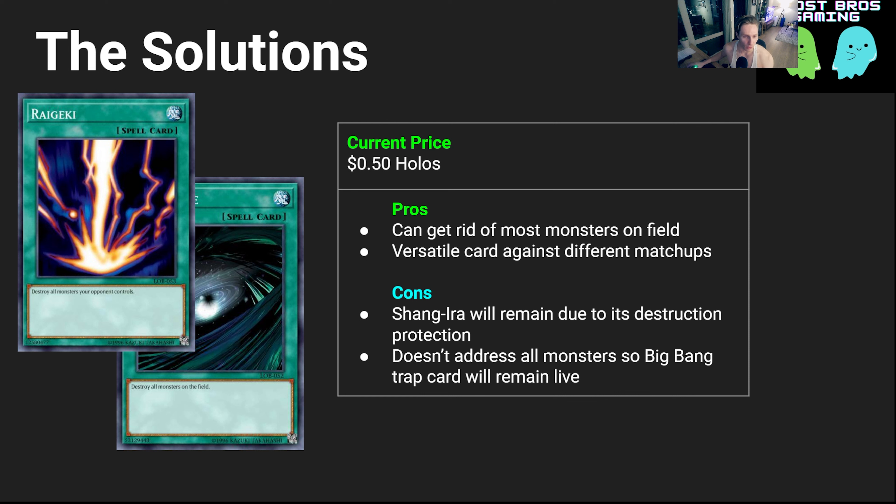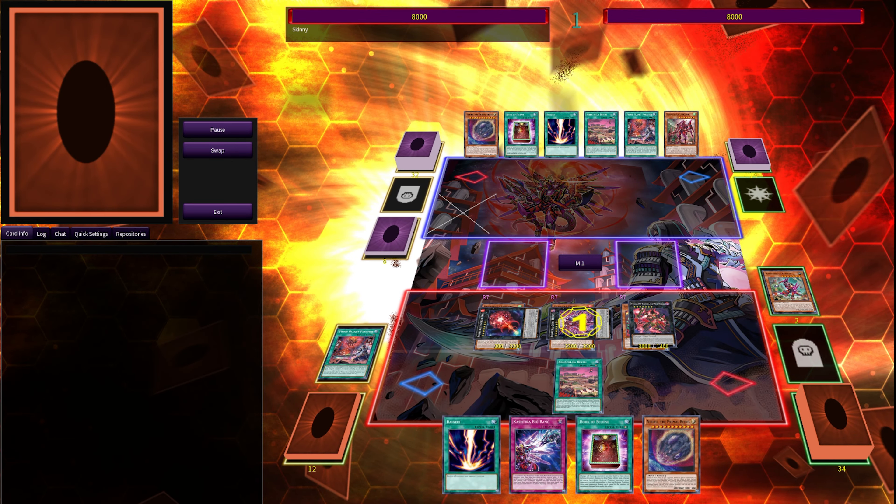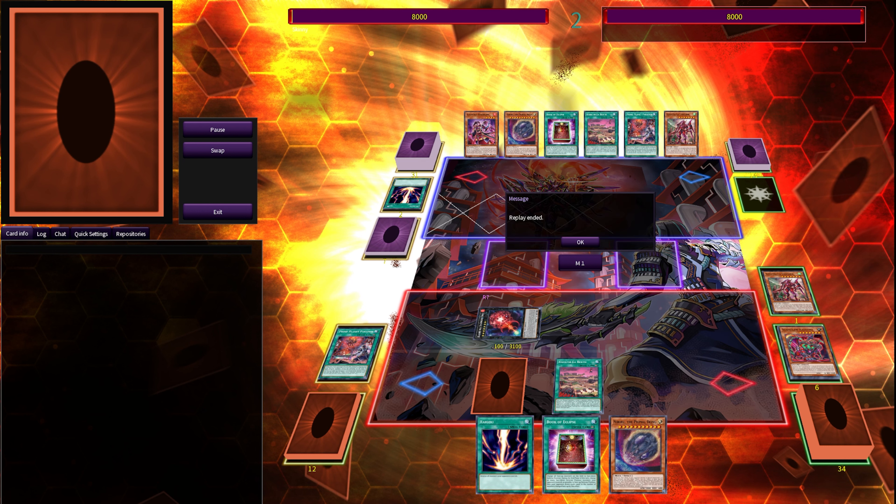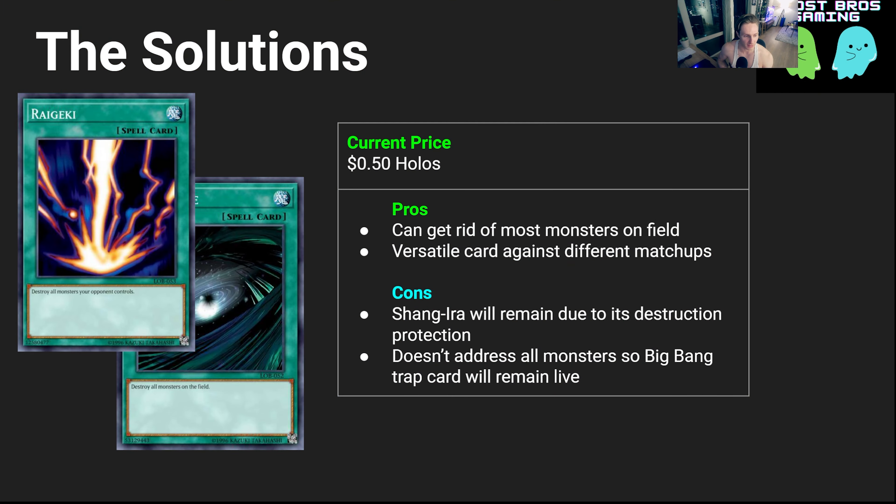Raigeki and Dark Hole — a lot of people are siding these in matchups now. They're really good in that you can get rid of most monsters on the field. However, they just won't get rid of Shang Yi Ra because it has destruction protection, which means it doesn't address all the monsters and the Cashtira big bang trap card that they have set is likely still going to remain live. The pro is that these are versatile cards that can be really good against other decks too.